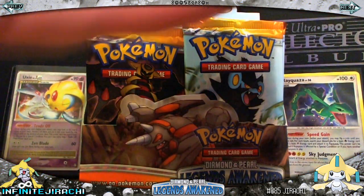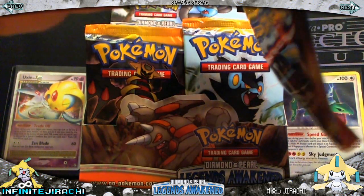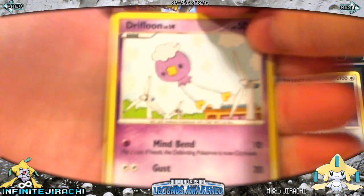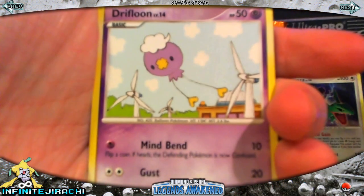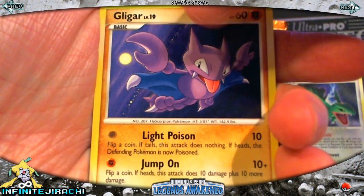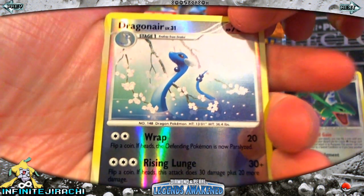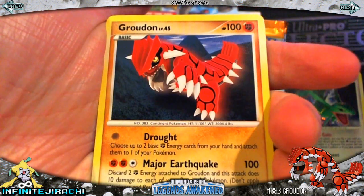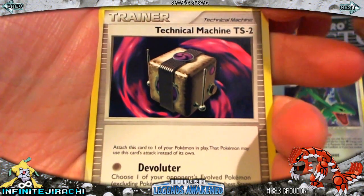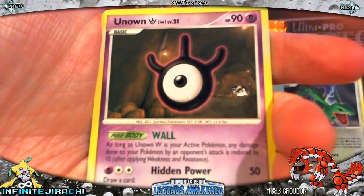Glyphuria, Drifloon, Skiddy, Corphish, Gligar, Haunter, Dragonair Reverse — that's really nice — and Groudon is my Rare, not holo. Technical Machine TS2, Castform Snow Normal, and Unknown W.